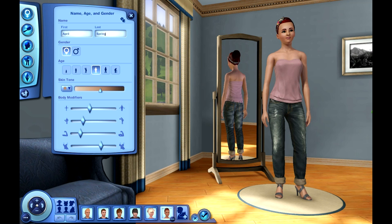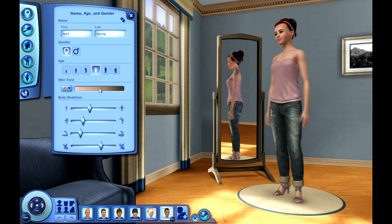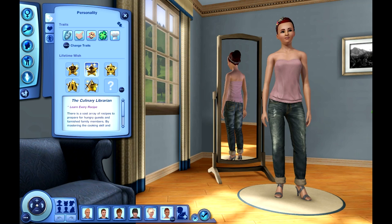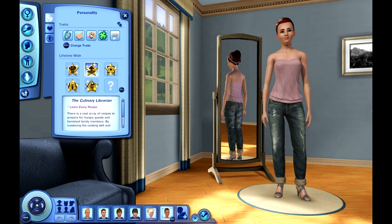And our last and final Sim — her name is April Spring. I give my Sims random last names all the time, so that was totally random. Her traits are excitable, good, insane, lucky, and natural cook. She will basically be our kind of main character, and I think I'll have her grow a little garden of her own. I'll really have to see on that one.